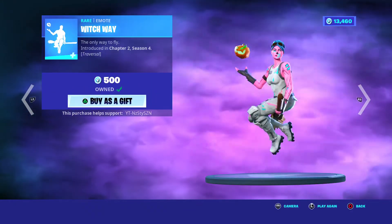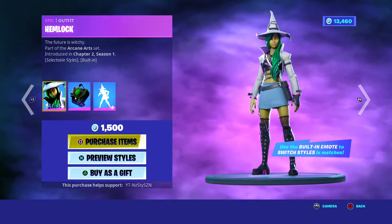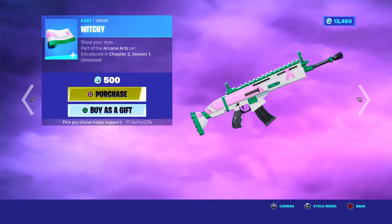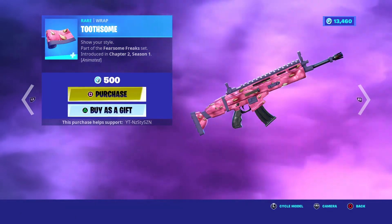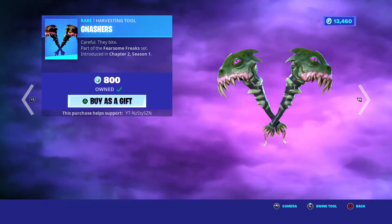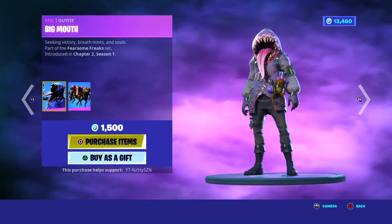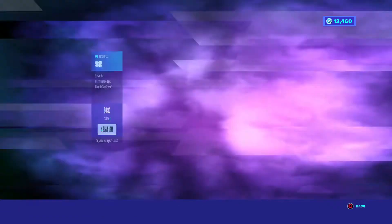Witch Ring Traversal 500. Hemlock, Chapter 2 Season 1, 1500. Witchia Axe, Chapter 2 Season 1, 800. We've got Toothsome 500. Nash's Dual Wield 800. We've got Big Mouth, Chapter 2 Season 1, 1500. We've got Jawbreaker 1200. Stickers Dual Wield 800.